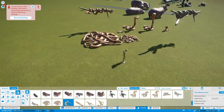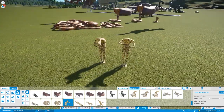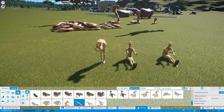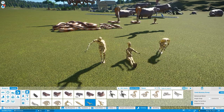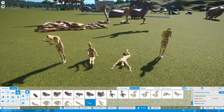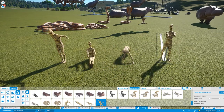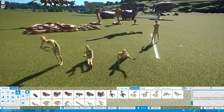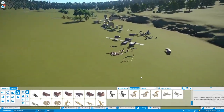Then we've got the mummies. There's a mummy torso, one that gets up - that's really nice - and then the typical walking mummy. Look at all that, that's really cool.